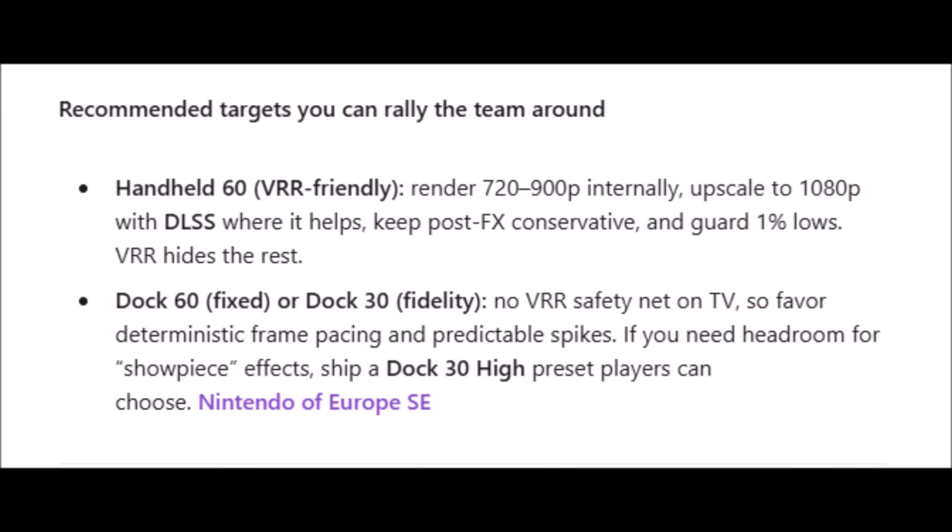'The fix: build two first-class performance profiles from day one. Recommended targets: In handheld mode, go for 60 frames per second VRR-friendly, render at 720p to 900p internally, upscale to 1080p with DLSS where it helps, keep post effects conservative and guard 1% lows - VRR hides the rest. In dock mode, either 60 frames per second fixed, or 30 frames per second for a fidelity mode. There is no VRR safety net on TV, so favor deterministic frame pacing and predictable spikes.'